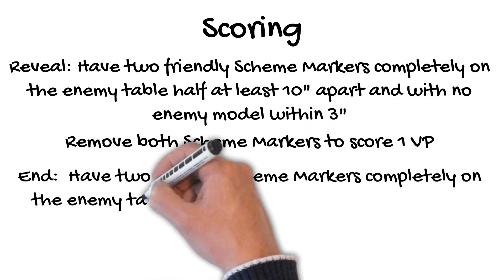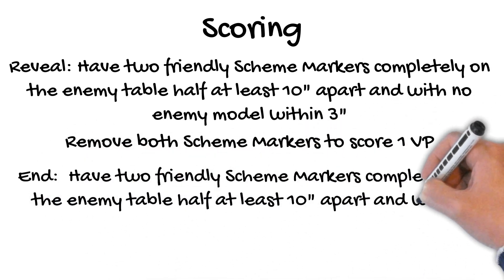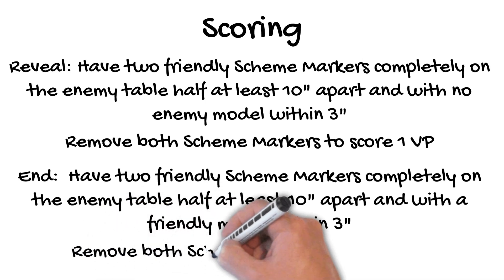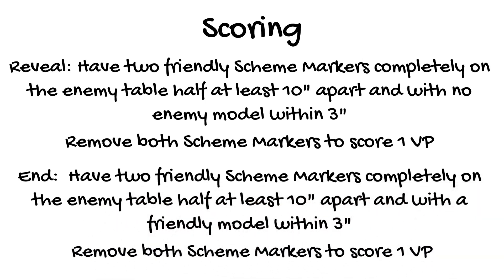You still need two friendly scheme markers completely on the enemy table half, and at least 10 inches away from one another, but now, instead of keeping enemy models away, your models have to be close — each scheme marker must have a friendly model within 3 inches. Remove both markers to score the victory point. In Gaining Grounds Season 3, the end condition was the same as its reveal condition, so be patient if you or your opponent remember it the old Spread Them Out way.